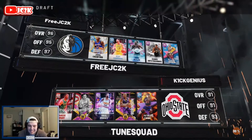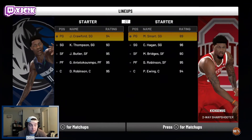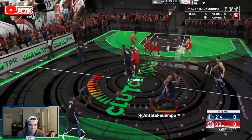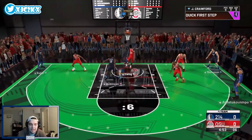Checking out our opponent's squad — he's got a decent-ish but not great team: Marcus Smart, Cliff Hagan, Mikal Bridges, Glen Robinson, and Patrick Ewing. Jamal Crawford matched up against Marcus Smart should be a solid matchup. We win the tip — let's get the ball to our PG Jamal Crawford and go get a bucket.